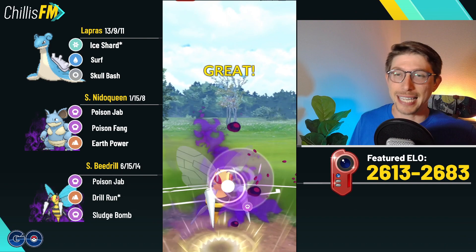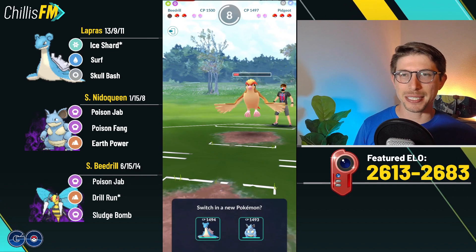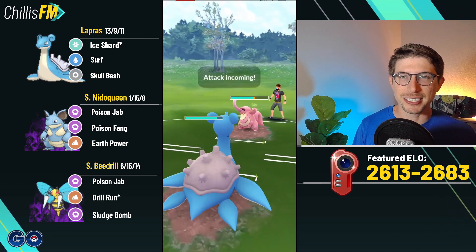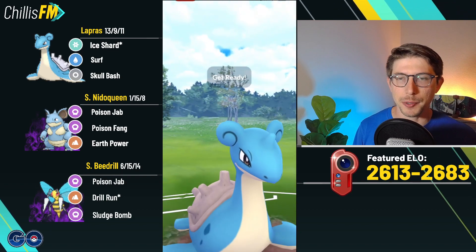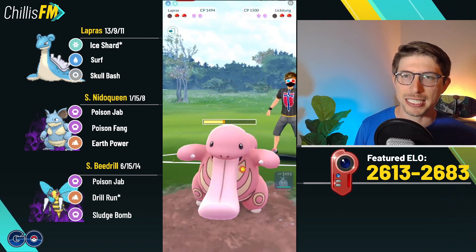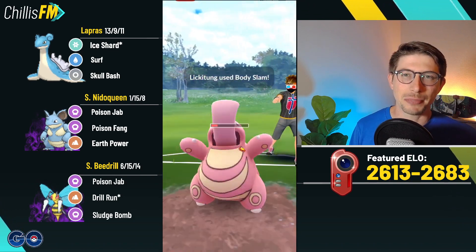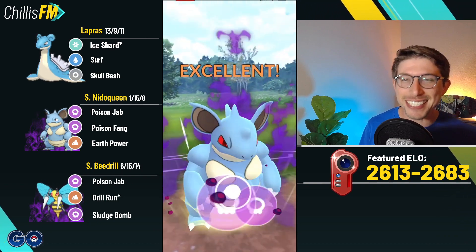Another Sludge Bomb connects but we can't take out that Pidgeot because they stayed in with Lickitung and got some Lick damage on us prior. That's all right — we get an easy farm down, a little energy on Lapras never hurts, and we got quite a bit of chip from Poison Jabs on Lickitung. We connect with Power Whip, no big deal. This Surf is going to put them deep into the yellow unshielded, which it does, and I come in with Needle Queen — two-shielded Needle Queen just wins against most things.